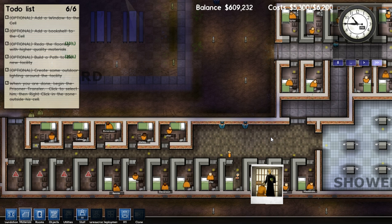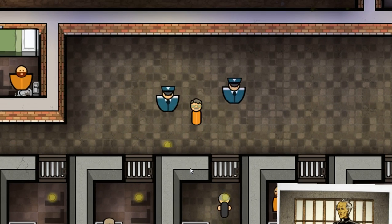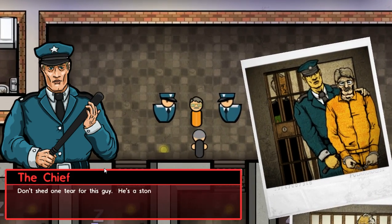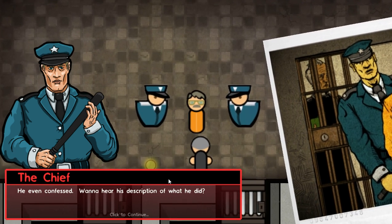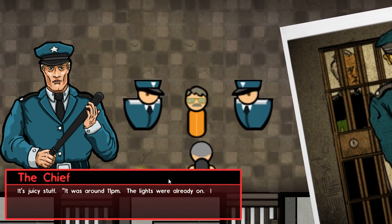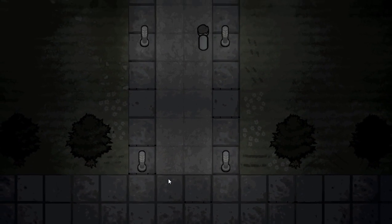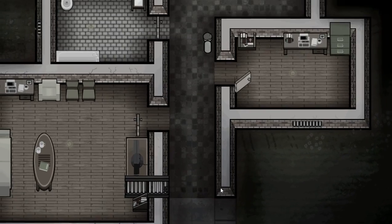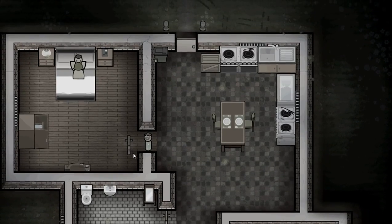So we'll click on him and right-click, and send him out there. And then it's gonna tell us his backstory. I don't know why they feel they need to call me, but whatever. Don't shed one tear for this guy — he's a stone-cold killer. Guilty as charged. He even confessed. You wanna hear his description of what he did? It's juicy stuff. It was around 11pm, the lights were already on, I knew she was in. And for some reason they have a jail cell door as their main door — again, it's in alpha.